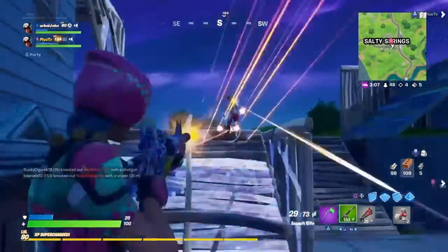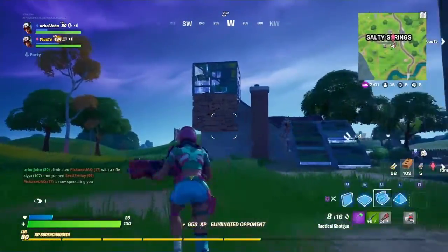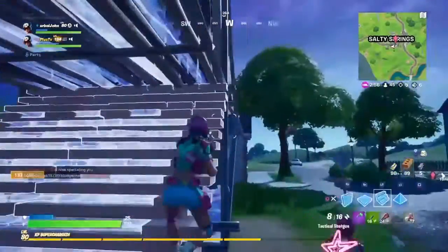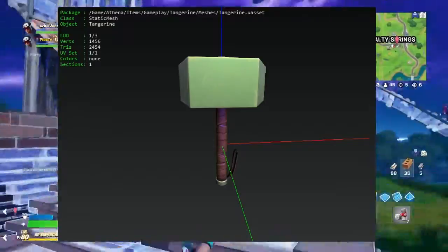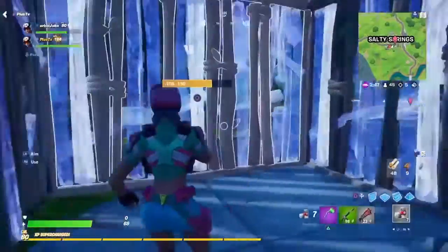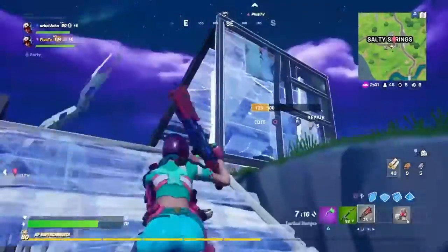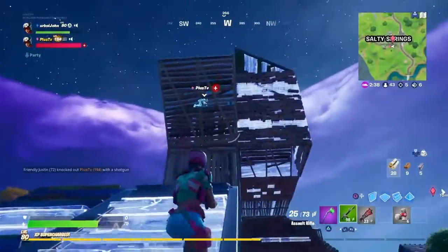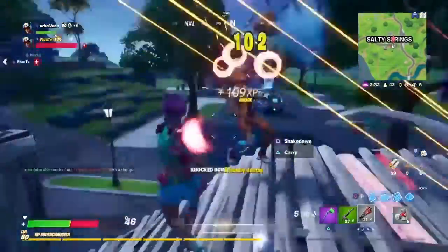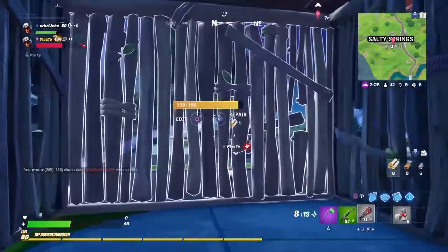At the time you guys are seeing this video, the map should have changed, and right behind this house that I'm in right now in the gameplay you should see the big hole in the ground caused by Thor's hammer. I also believe Thor's hammer will be in game somewhere. I'll show some pictures on screen of that — that has been leaked and it should now be in the game. Obviously the hammer is Thor's hammer; if you guys know anything about Marvel, no one else has that hammer.